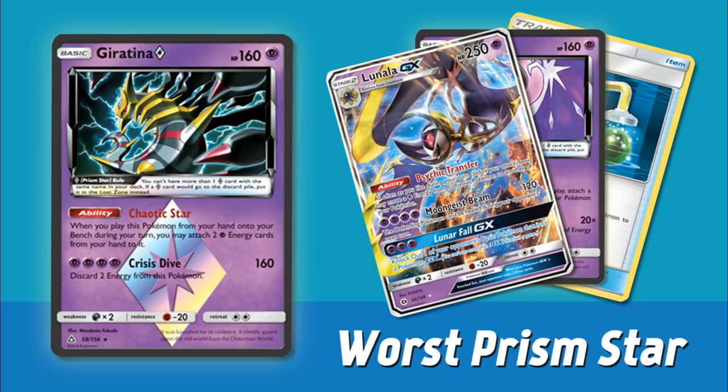Next up, we're also going to cover the worst Prism Star in this set. Like I mentioned with Pokemon GX, even the worst Prism Stars are still better than your average non-holo rare or uncommon. So for the worst Prism Star from Ultra Prism, we have Giratina Prism Star. It's one of the new Prism Star cards — you can only have one in your deck, and whenever they get discarded, they go into the Lost Zone instead. Giratina is a 160 hit point basic, which is actually pretty nice. It only gives up one prize and has a tanky amount of hit points.